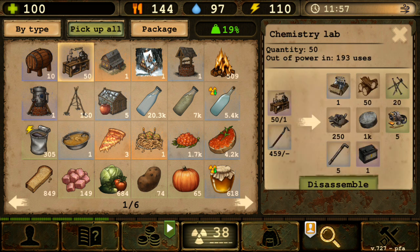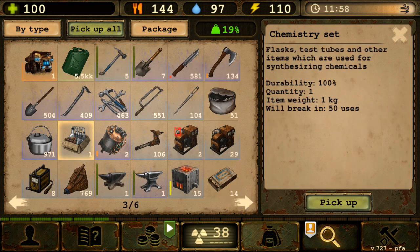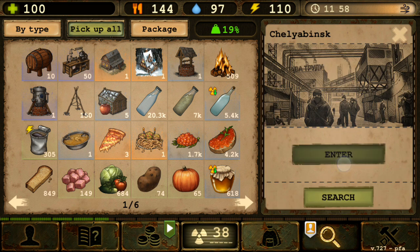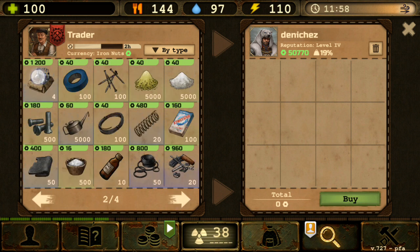Because I have 50 chemistry labs, I would need 200 chemistry sets to replace them — which is awful. You can only get 5 per refresh, so maybe 20 per day in Chalyapinsk. Meanwhile, refilling a chemistry lab with sulfuric acid, alcohol, and clean water is much cheaper than buying chemistry sets outright.